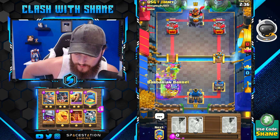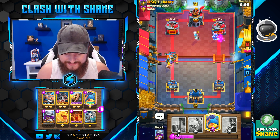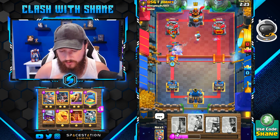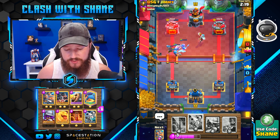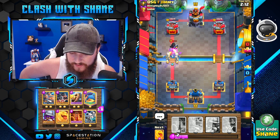He thinks he has me. Little does he know, we got one of those and one of these. So Ice Wizard on the right lane gets a little bit of action. Please tell me that Fisherman was a good idea. I don't think it was. I regret not having Fishy Boy right now for this Dark Prince action.